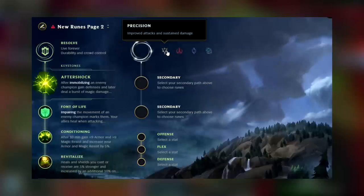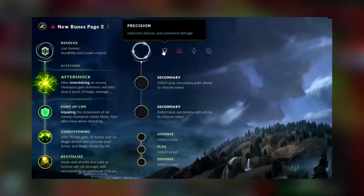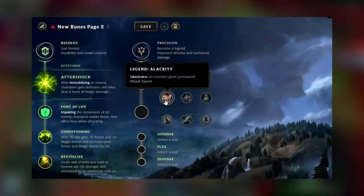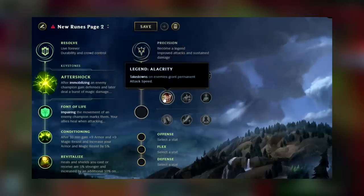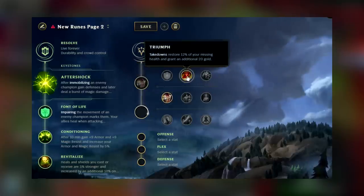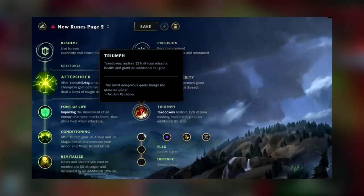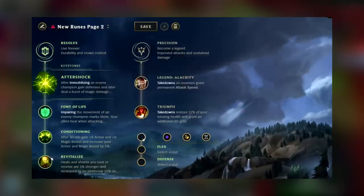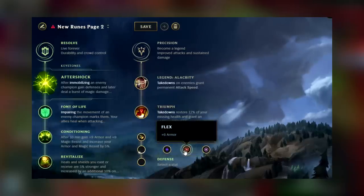For your secondary tree you have two options: Inspiration or Precision. I have better luck with Precision, going for Alacrity — it's really nice and synergizes with your passive since your passive gives you temporary AoE on your auto attacks. Then I like to go for Triumph, which helps keep you alive in team fights on kills and assists, giving you a massive bonus HP that also works with Revitalize. For stat shards take attack speed, armor, and health.